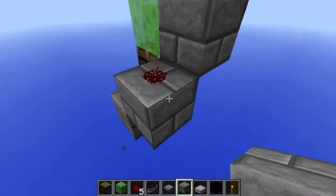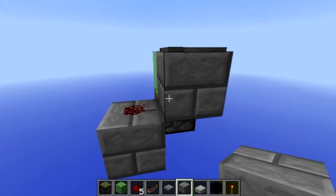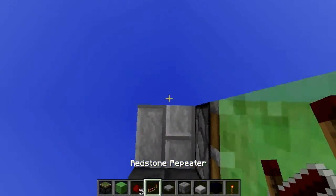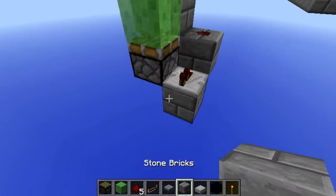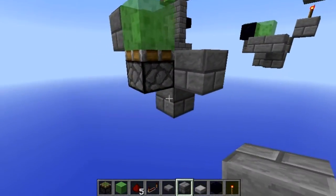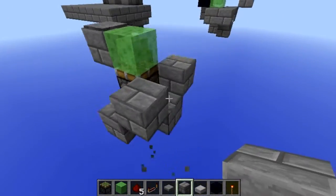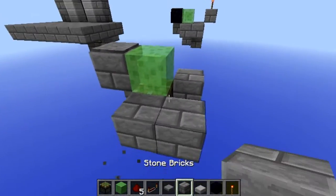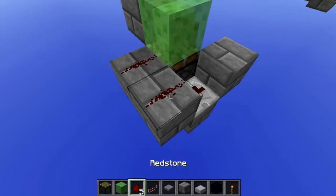You just want to put a block here, like a diagonal corner to the pressure plate. Then you want to put a repeater there, going into — just make this shape basically. Then put another repeater here and put two redstone over here.